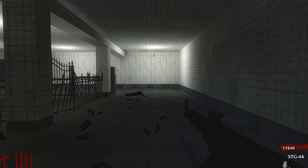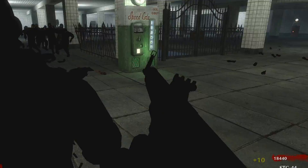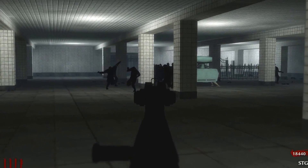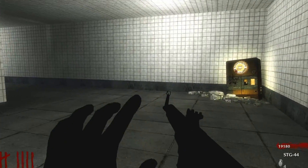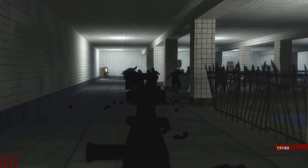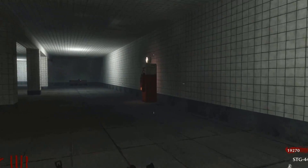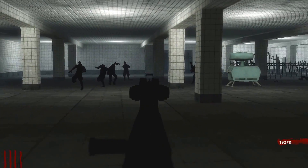That's kind of a tough thing about playing custom zombies - you're not playing the same map hundreds of times like you do with Black Ops campaign zombies. Doing that you kind of get a hint of 'by this point I should have this many points.' My speed run typically is like round 17 on this map, so that would give me the hint that I'm gonna be around 50,000 by round 17. But other than that I don't have a whole lot to go on.